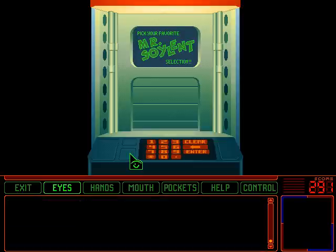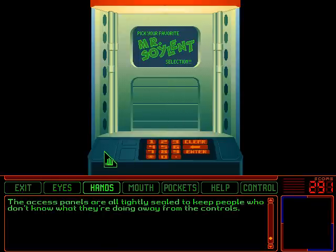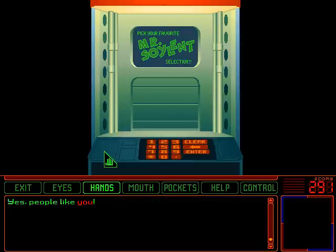That's a lot of technical details about something that serves absolutely no purpose in the game. You don't need the replicator for anything. The access panels are all tightly sealed to keep people who don't know what they're doing away from the controls — yes, people like you.